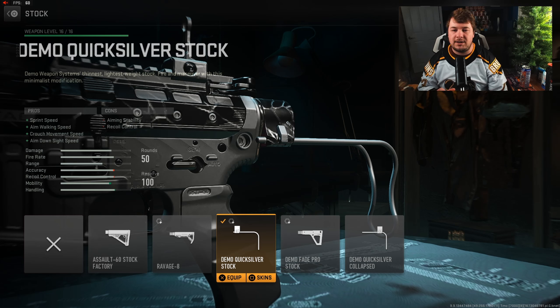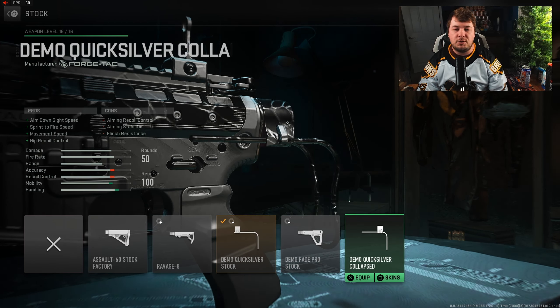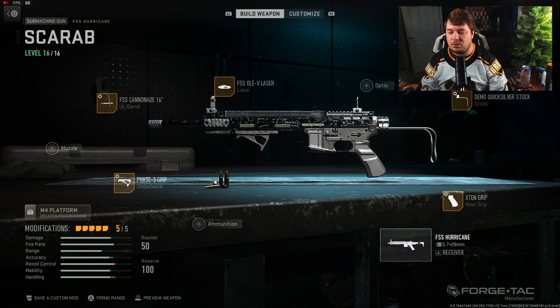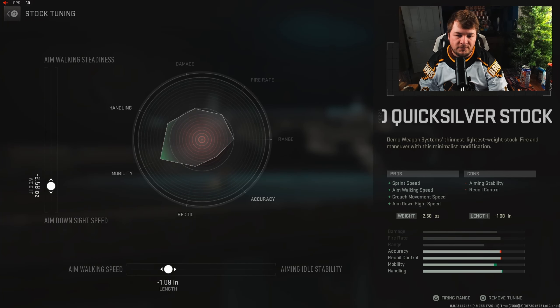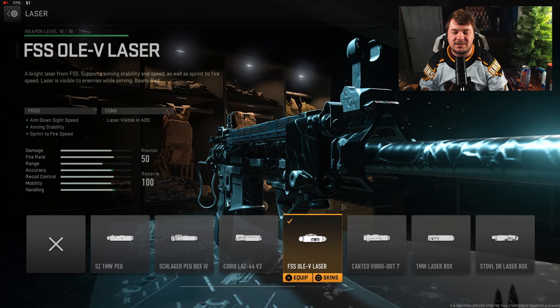For the stock, make sure you're running the Demo Quicksilver stock — not the Demo Quicksilver Collapsed. You can see the big difference between those two: the recoil is almost uncontrollable with the collapsed version, whereas the Quicksilver stock is very easy to control while still gaining similar attributes. Tune this one to negative 2.58 towards aim-down-sight speed and negative 1.08 towards aim walking speed.